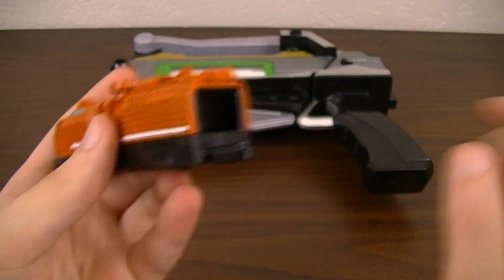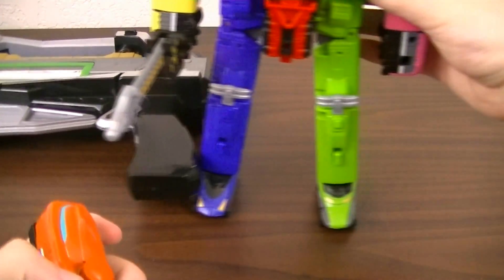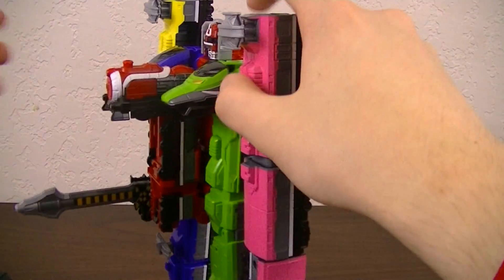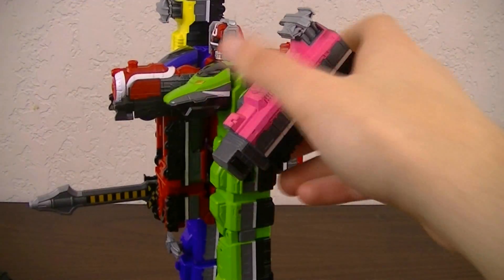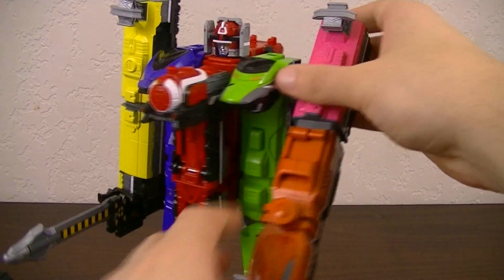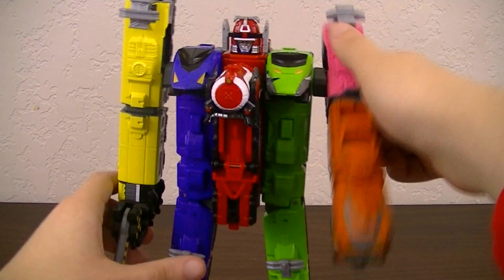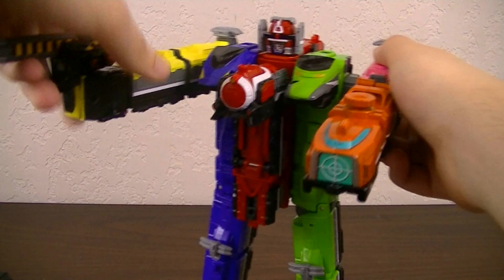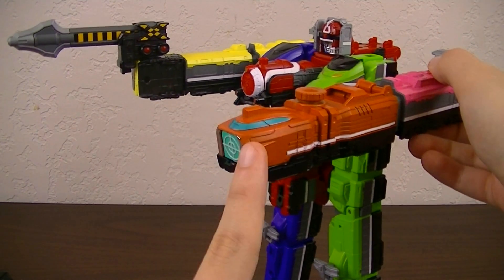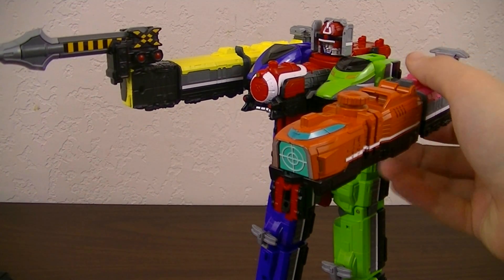It has a connector port in the back. So by bringing in TokyuO, we can take off the front part of Pink Resha, then replace it with Scope Resha to make TokyuO Scope. And while it doesn't have a gimmick, you can raise it up like this and pretend that it's using it for better accuracy while using the gun mode of the Fumikiriken. And it doesn't look too bad.